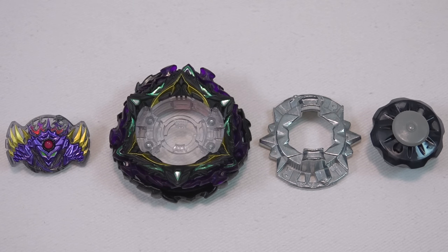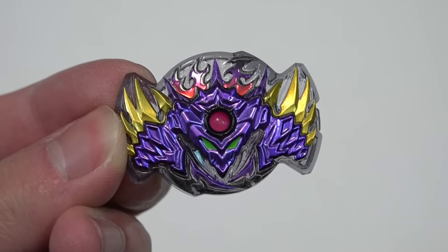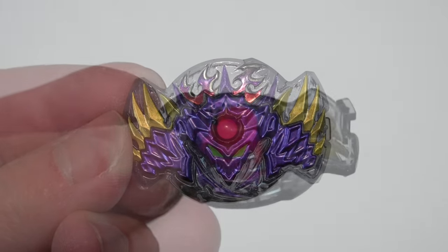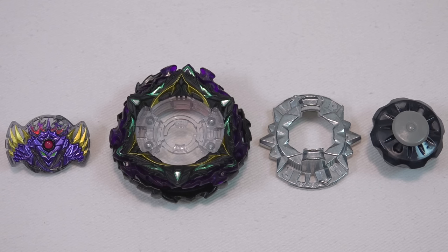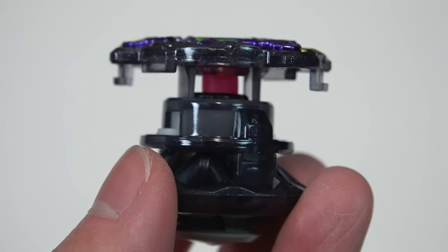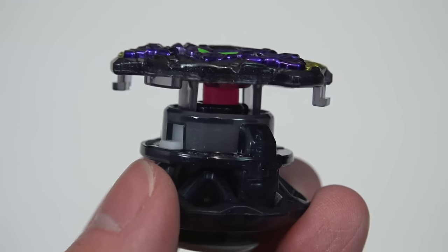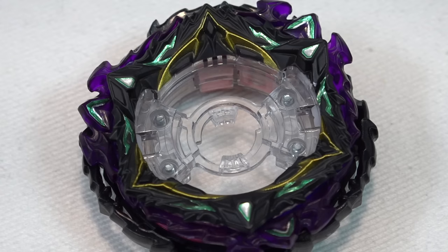We have all the parts of Lucifer The End laid out. First, let's take a look at the sparking chip. Right off the bat, it is very, very heavy in the hands. The purple parts you can see are pure metal, so very nice to see a heavy sparking chip. If you flip it upside down, you also see this extra rubber piece that's pink in color. It's supposed to help with burst resistance, because that rubber part actually touches the top portion of the driver where the sticker is, to grip onto that part and give you more resistance, making it less likely to burst. It's nice that we got that extra gimmick, though we'll have to test it out depending on the combo.